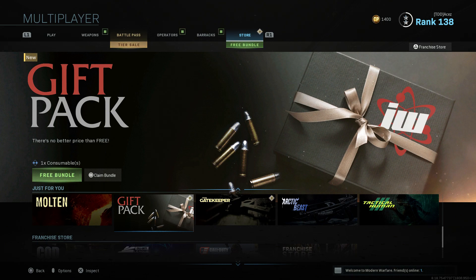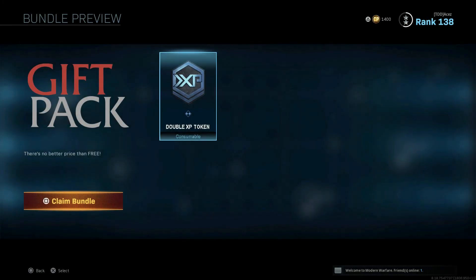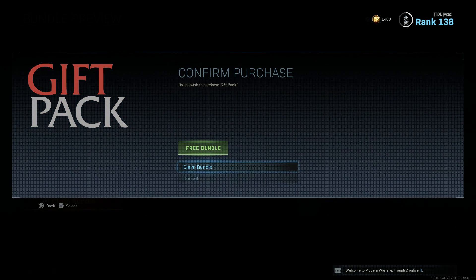Let's get into this one. It says it's a consumable, so I'm going to assume it's going to be a tier skip or a double XP token — the 30-minute ones are the blue ones. It's probably all that's going to be in here. It's only a double XP token, which is pretty darn depressing, but I guess we'll go ahead and claim that one.